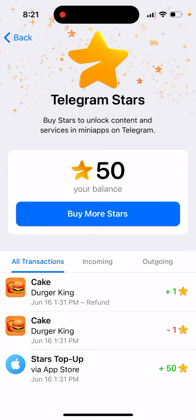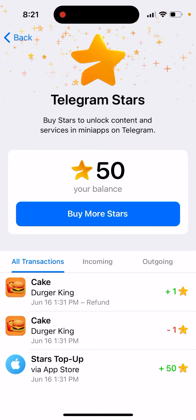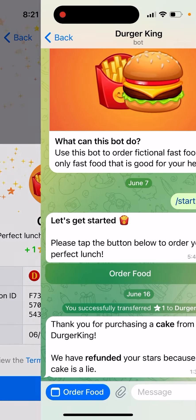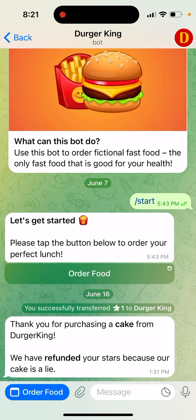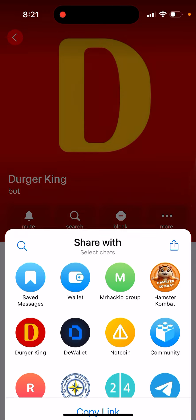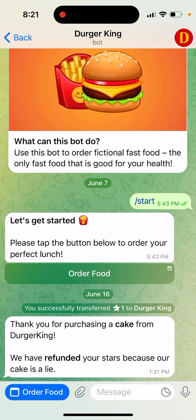Here are my stars — I have 50 stars. So there is a developer app called Dogger King. This is a bot specifically for developers to basically test things for Telegram. You can go to the Dogger King bot.